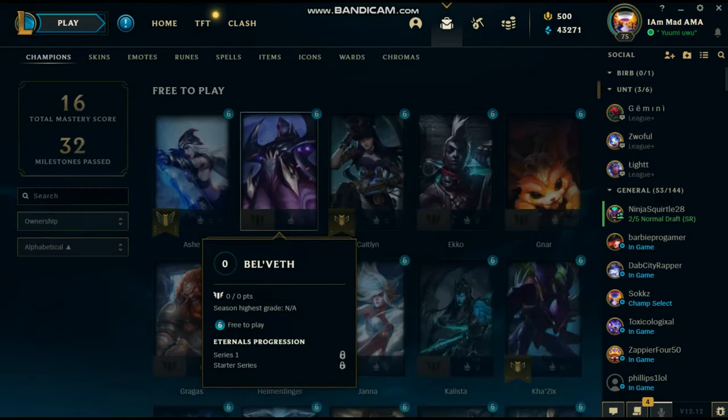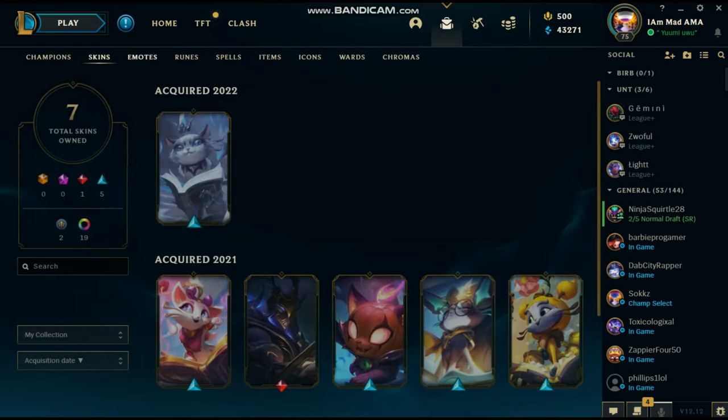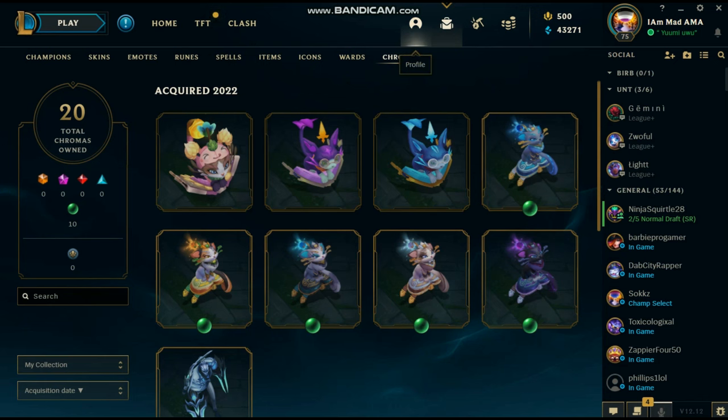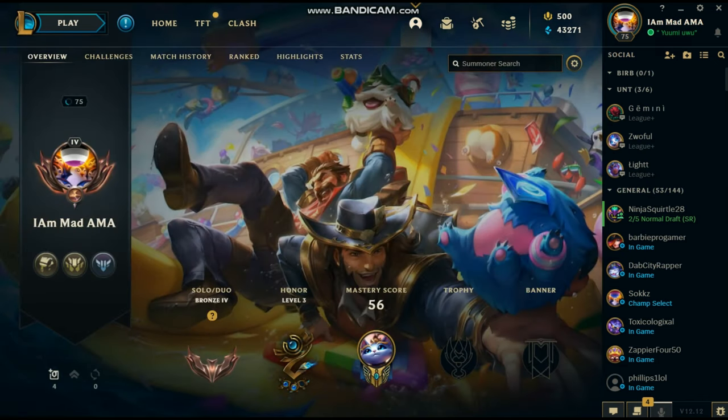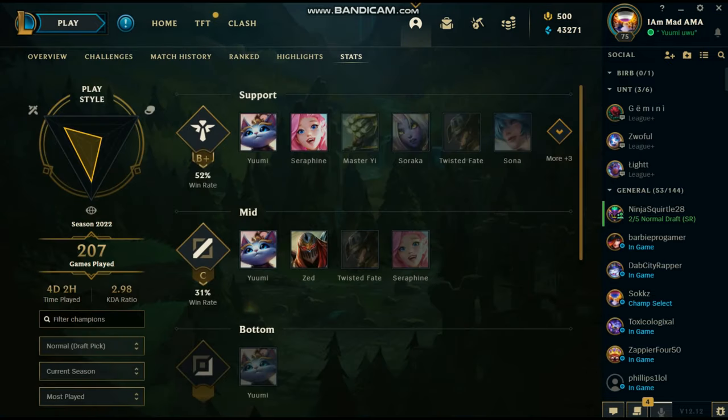To the left of the loot page, you have your collection page. This shows everything that you have in your account — all your owned champions, skins, emotes, icons, items, wards, and chromas, as well as displaying your mastery score. Then you have your profile page, where you can view your overview, challenges, match history, your ranking, highlights, and your stats.